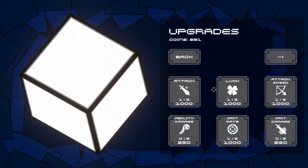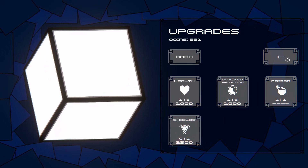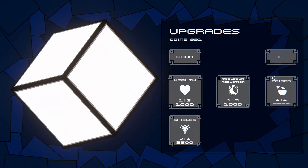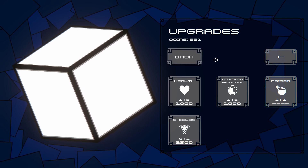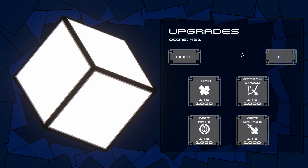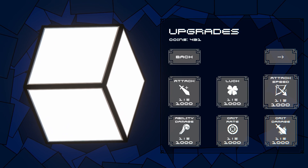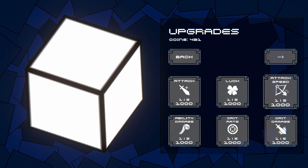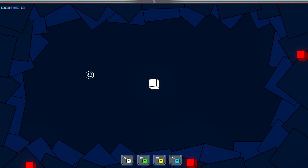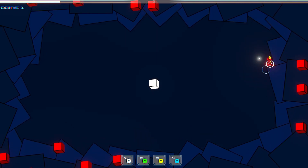So simple yet so pog. Can I afford cooldown now? Oh no, I had money a little bit. Might as well spend, might as well buy what I can — there's no crit rate in here though, right? I think the attack speed means I don't have to click. Looks like it just auto clicks for you.